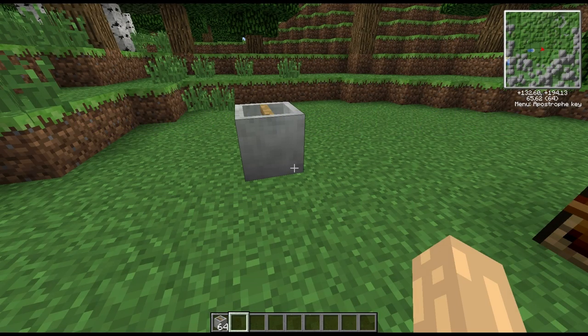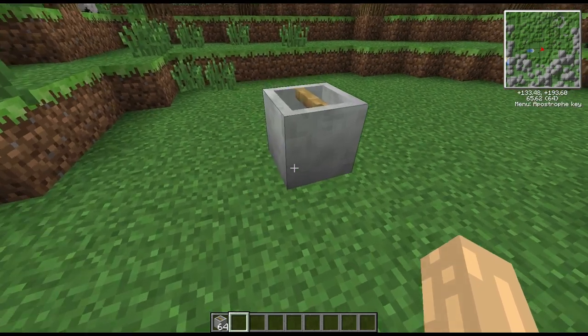Hi guys, welcome to another block spotlight. Today we're going to be looking at almost the last stage in the ore processing chain in Factorization. The last block involved here is called the crystallizer.